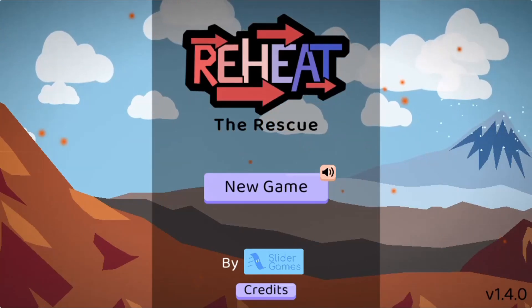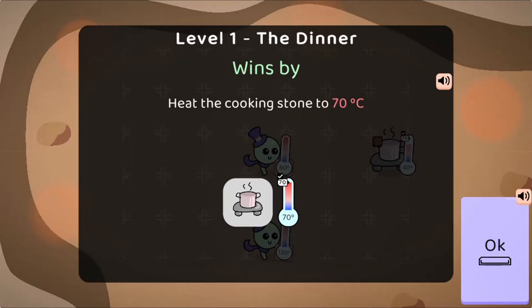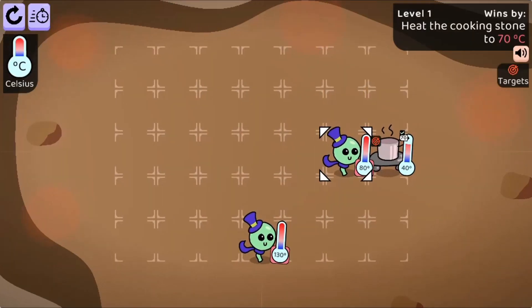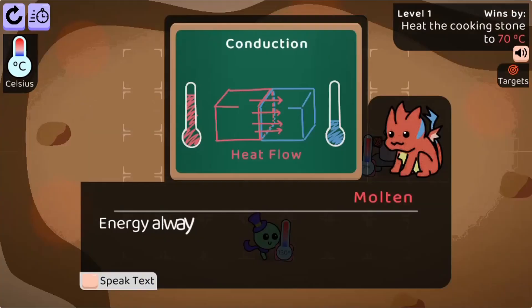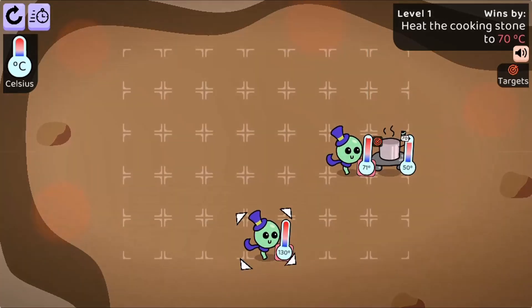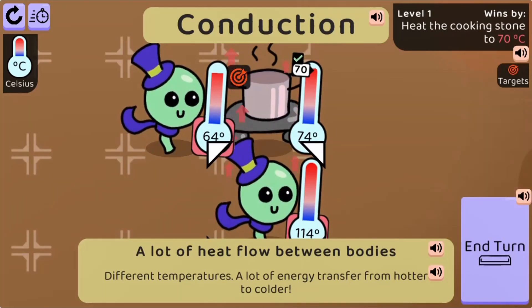Legends of Learning presents the Reheat the Rescue game. This is a science game that makes learning about temperature, conduction, and radiation fun and easy to understand. In this informative instructional game, play as a cute dragon and go on a journey.